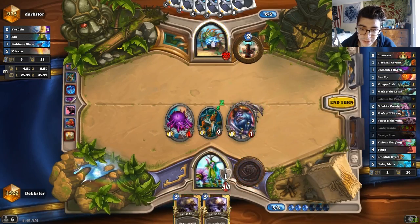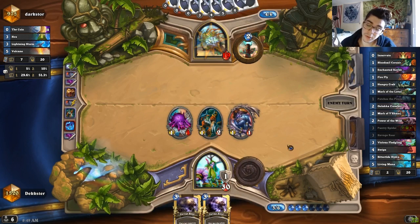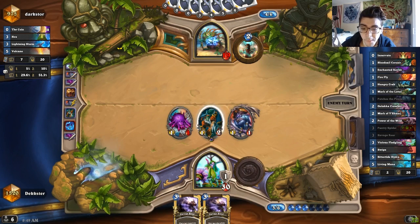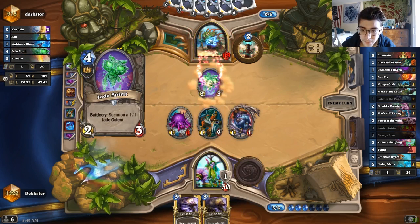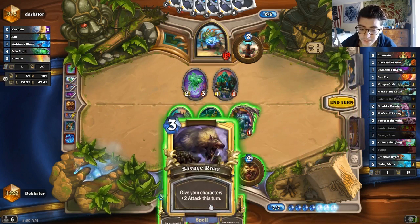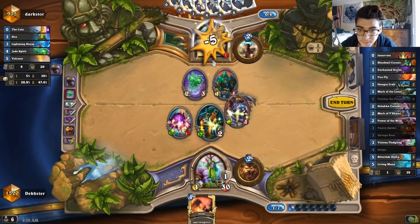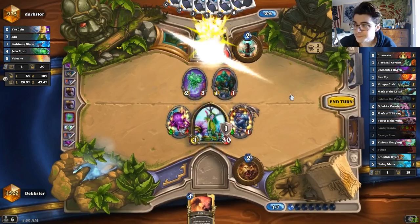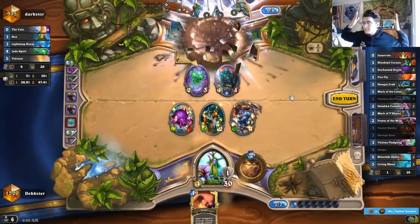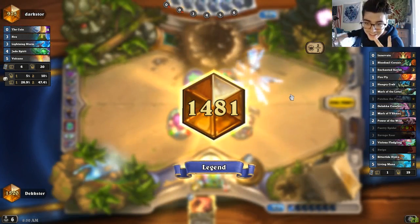He's gotta run out of steam eventually, right? I'm thinking double Savage Roar next. Double Savage Roar gives us four, four, four, four. I think we won, guys. Boom. Simple as that — and he removed our board twice.